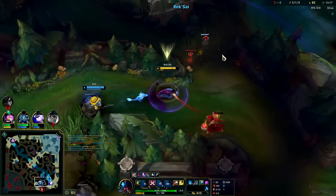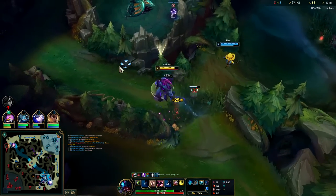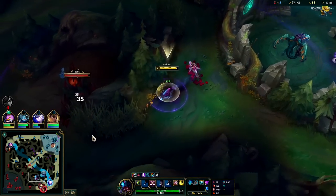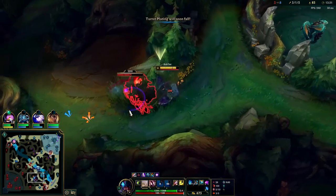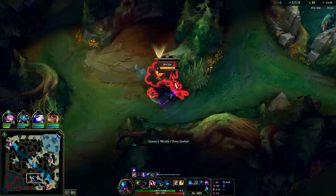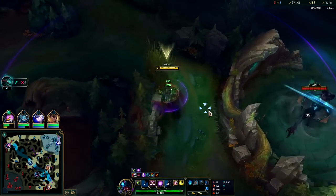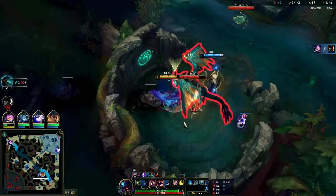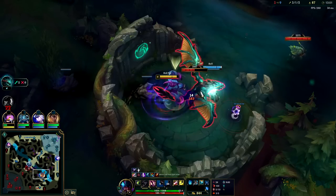Yeah, we go for drag instead - that's fine. Always control wards dude, always. Maybe I can get this Lilia - she should have run out of steam on her passive movement speed. All right, cool - it's actually really good. I can hop over this wall as well if someone steps up from my tunnel once it comes off cooldown. She's so tanky, man.